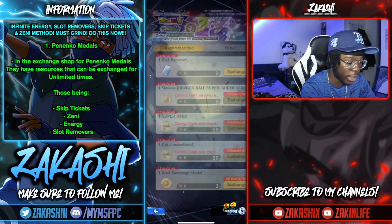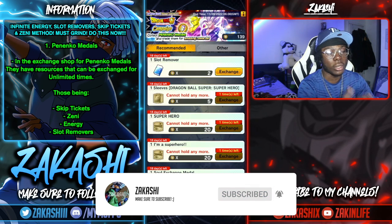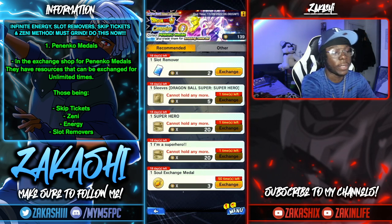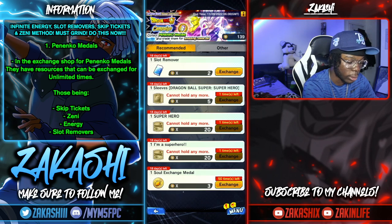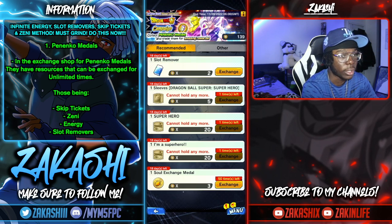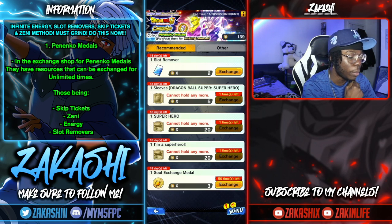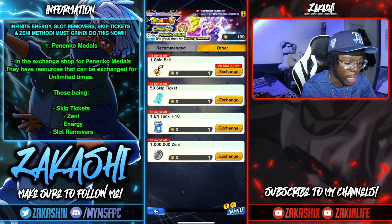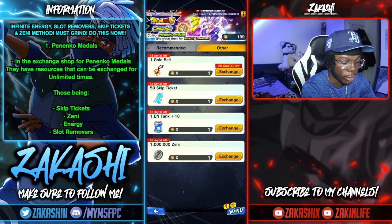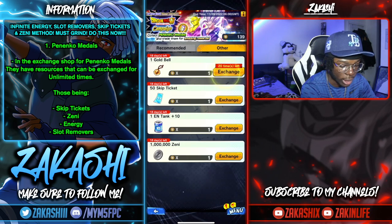The Penenco medals are something that's going on heading into the festival — it's for the superhero campaign. In this exchange shop, they have a limited amount of some stuff, but they also have unlimited slot removers, which is very good. You can see there's a lot of resources in this exchange shop, and as many Penenco medals as you can grind, you can exchange unlimited amounts.